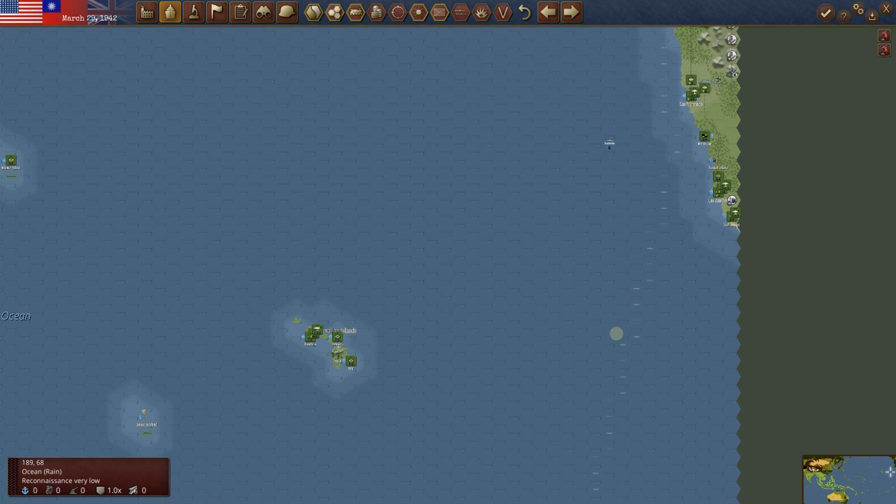Today we're back into Warplan Pacific, and I'm giddy as a schoolgirl because we've finally got some transports and we can start moving some units around the map. We have been completely on the defensive at this point — technically still on the defensive — but at least we can move some units out to improve our defensive situation. I got so excited last time when we got these transports; I already moved some of the Brits about. Now we've got to move the American units and figure out exactly where we want to put them.